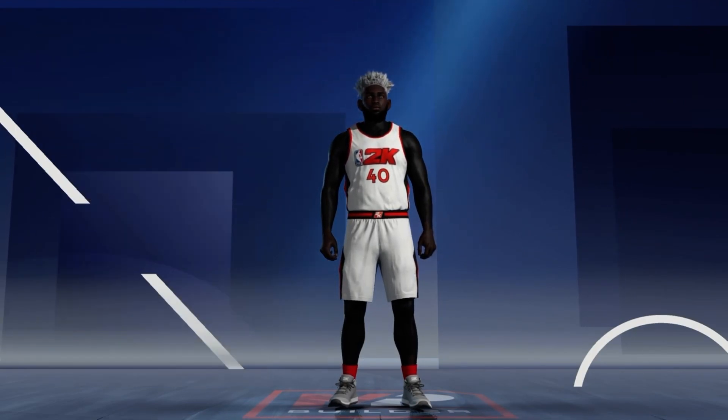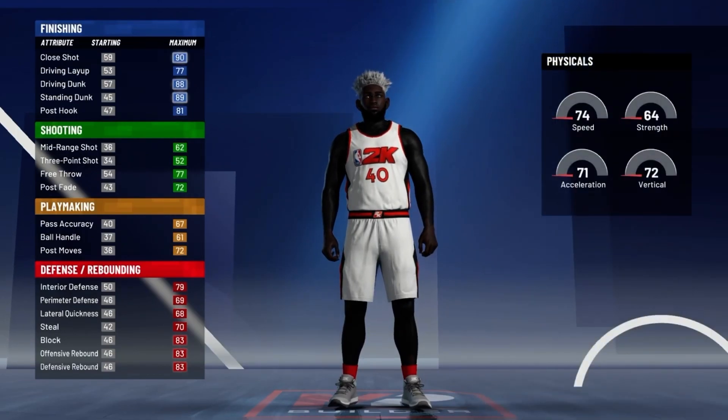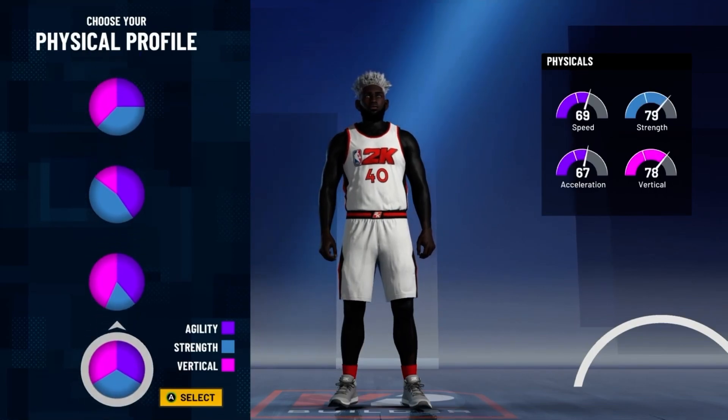For the position, go with power forward. For the pie chart, go with the finishing and defense pie chart. And for the physical profile, go with balanced.